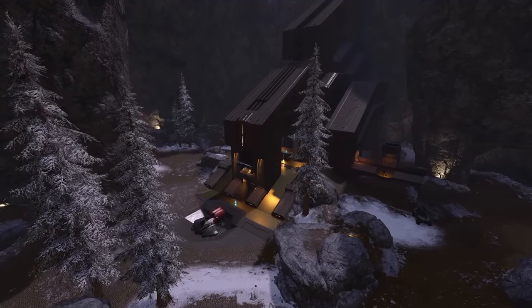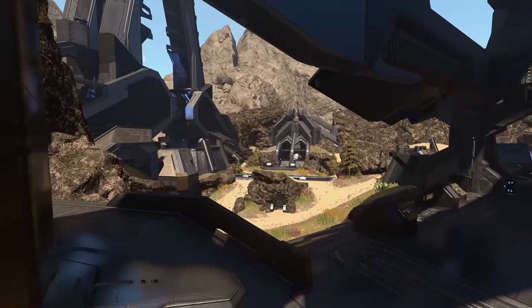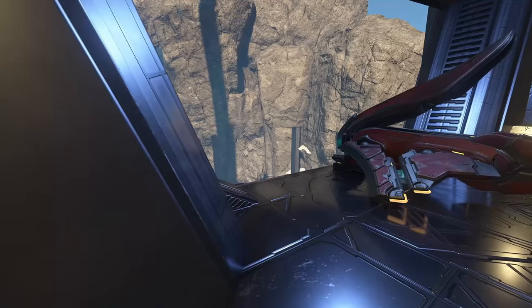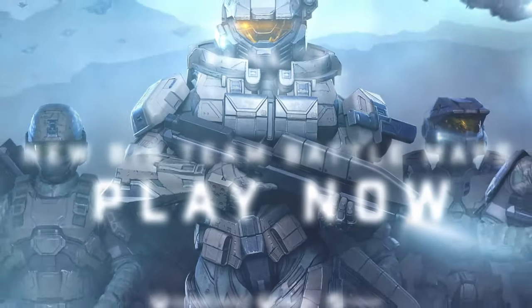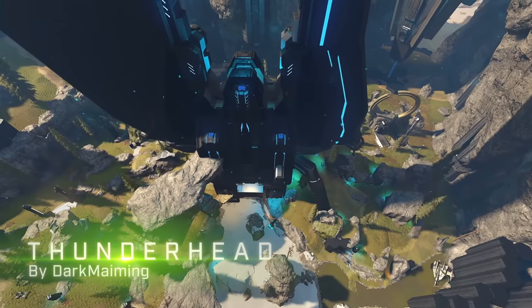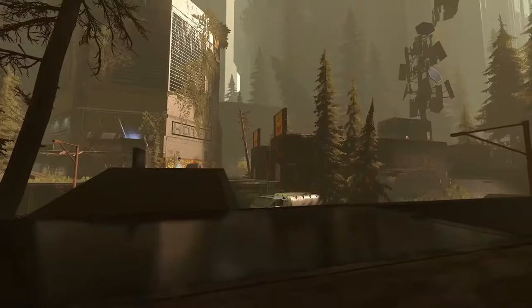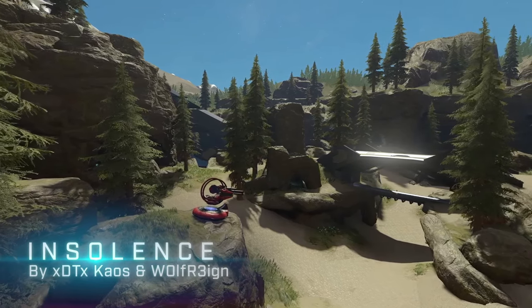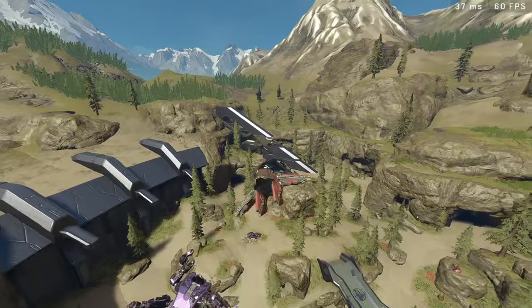Halo Infinite just got a new update: the BTB refresh, which adds five community-made maps into the Big Team Battle playlist. Those five maps are Thunderhead, Fortitude, Refuge — which is a remake of Halo 2's Headlong — Insolence, and Obituary. These are really well designed and play so well with Big Team Battle.